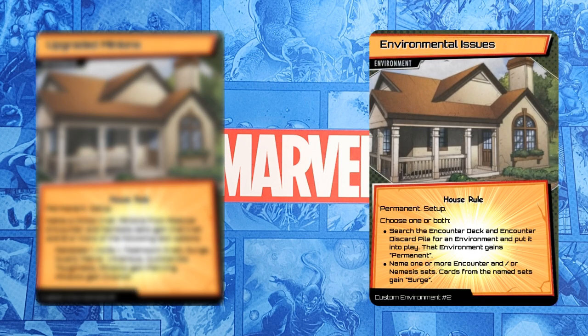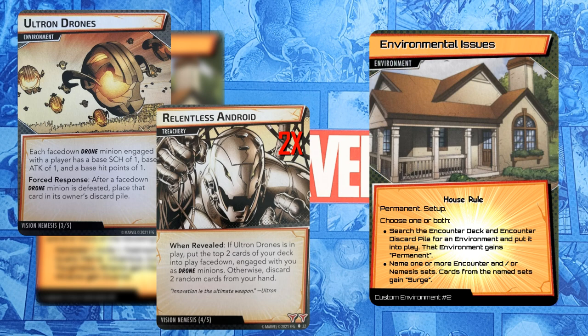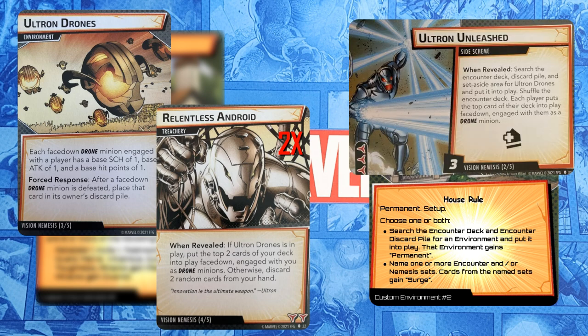Next, let's take a look at Environmental Issues. This has two options and you can choose one or both of them. The first interacts with the card type Environment: search the Encounter Deck and Discard Pile for an environment and put it into play — it gains Permanent. This lets me find the Ultron Drones environment, put it into play, and ensure it can't leave play. If Relentless Android is revealed, I will get two drones. If Ultron Unleashed is revealed, I just ignore the first sentence because Ultron Drones is already in play.